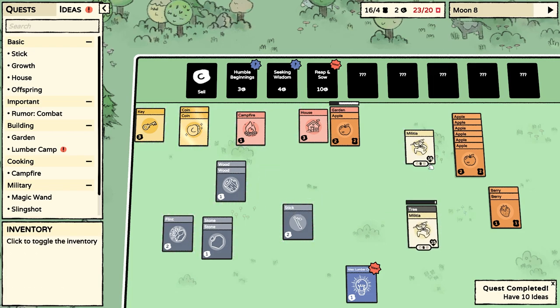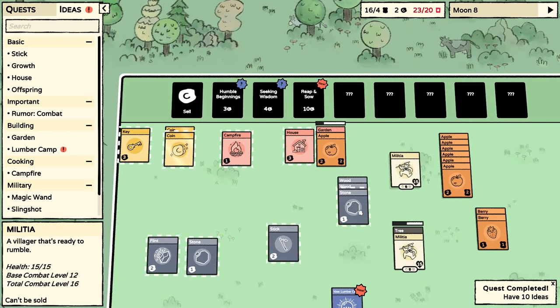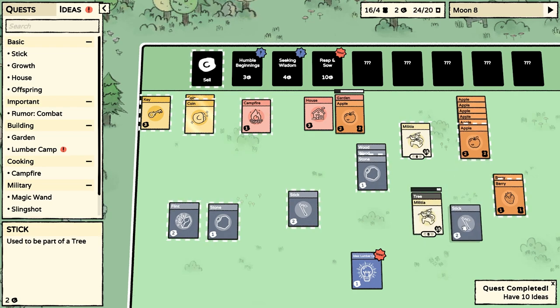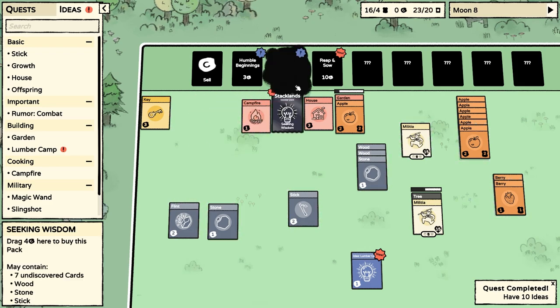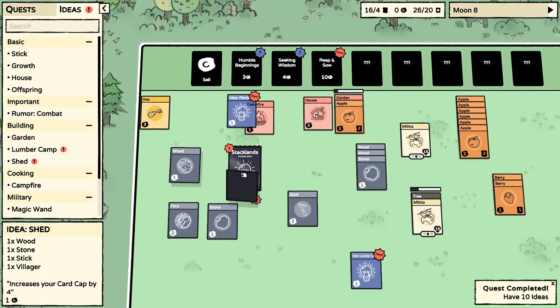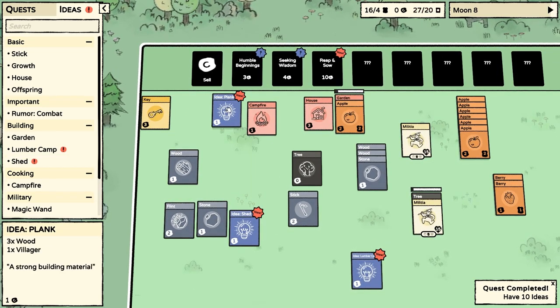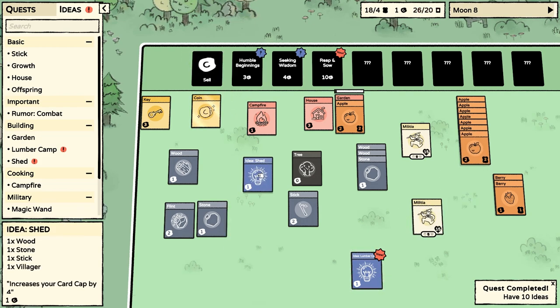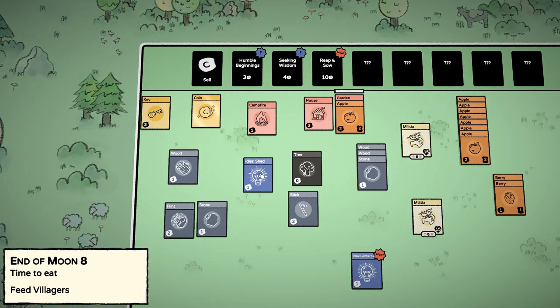So what do we need? Three wood and a stone, then a villager's going to work it. But wait — two wood and a stone, that's a stick. I don't need a stick. Sell a stick and get another pack — I've got too many cards, I've made a mistake here. Idea for a plank: three wood and a villager. Idea for a shed — a shed increases how many cards we can hold.